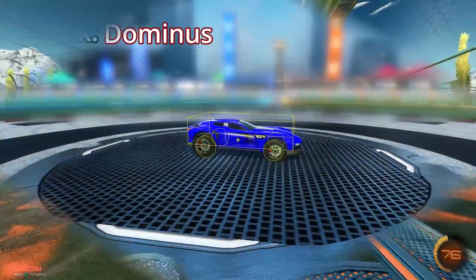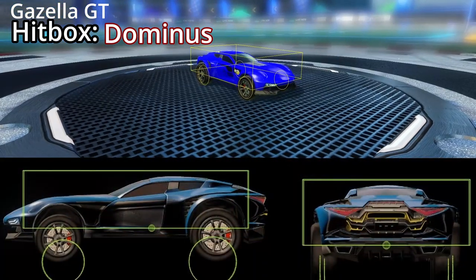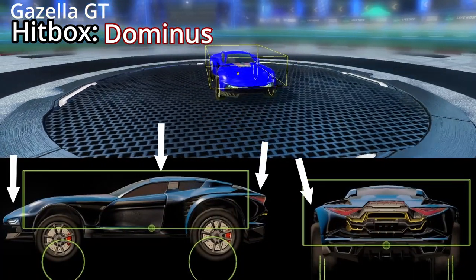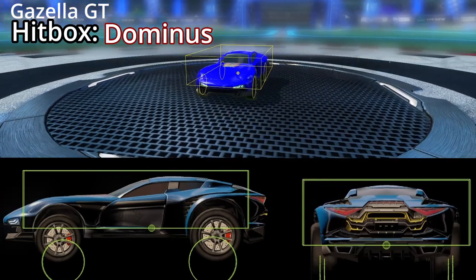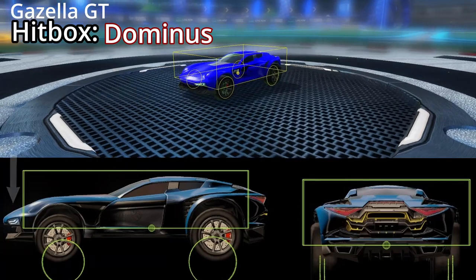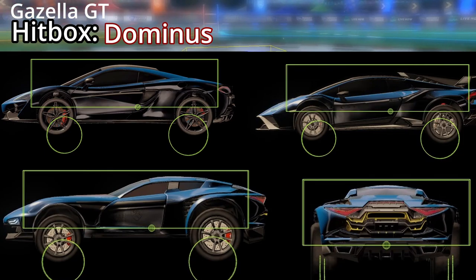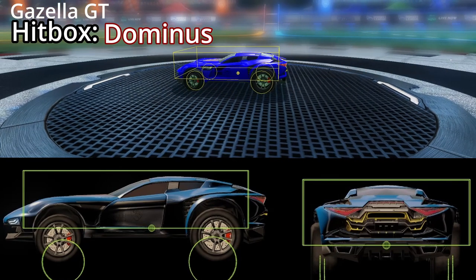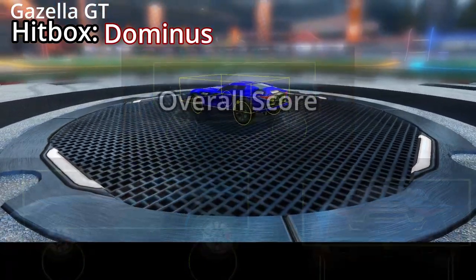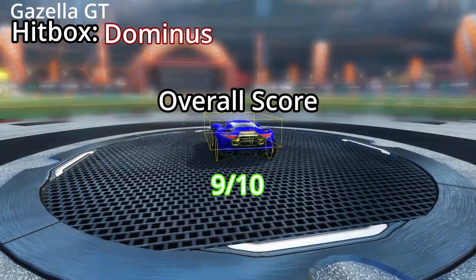The Gazella GT has a Dominus hitbox. The hitbox on this car is really good — every single part of the car lines up really well with the edges of the hitbox. The worst part is probably the front, but even that isn't bad at all. Compared to other licensed cars like the McLaren and the Lamborghini, this car is really good at the front. In fact, it might even be better than the Dominus itself. My overall score for the hitbox on the Gazella GT is 9 out of 10. It's basically a Dominus.